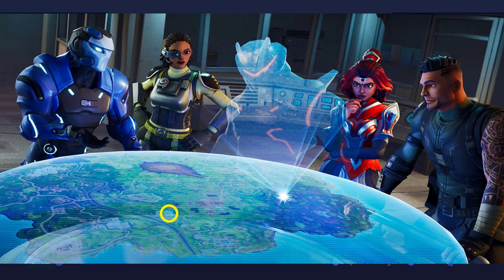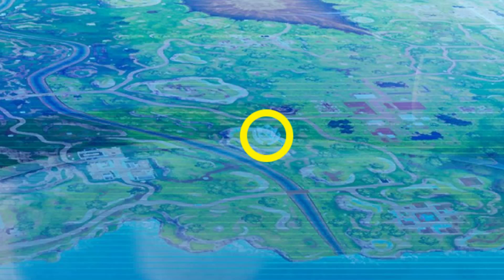Hey guys, this is a video to show you a new free battle star that's come out with version 4.2. If you complete Week 3, you will get this picture. As you can see where the circle is, there's a slightly secret battle star logo, and if we take a closer look, there it is — you can see it. So we're going to find this place on the map.